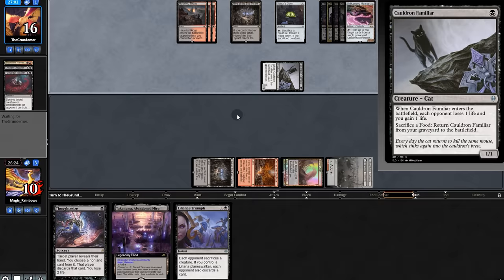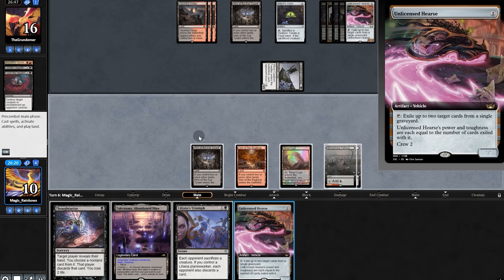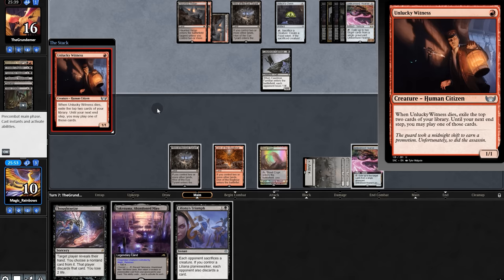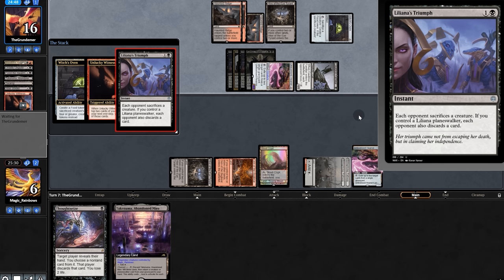We go down to ten and play a Hearse — tricky situation. They play Takenuma killing Host Rider and we can't interrupt. They return Witness instead and crew. We get hit for four and they sac Witness. We force them to sac a creature — rough for them because we have a Hearse ready. They sac their Hearse — oh my — and they find Host Rider.